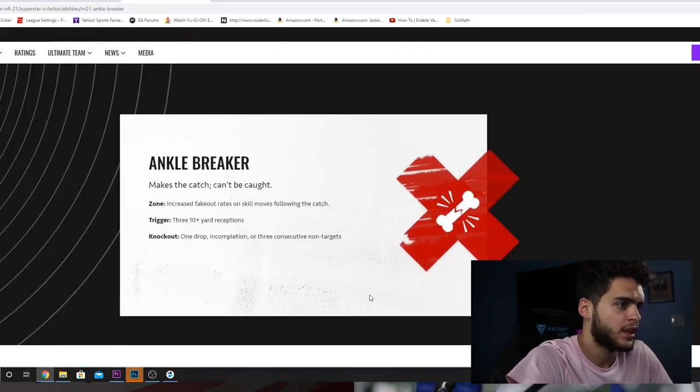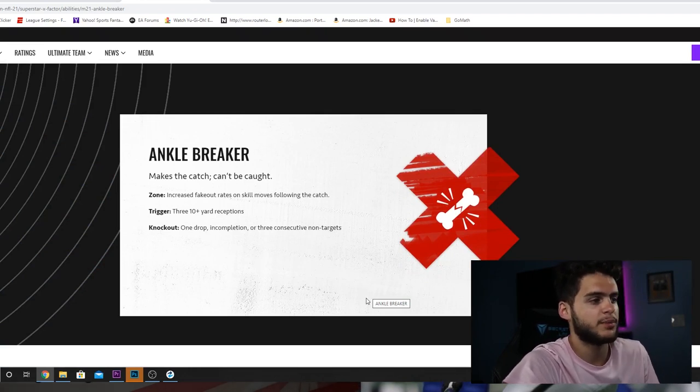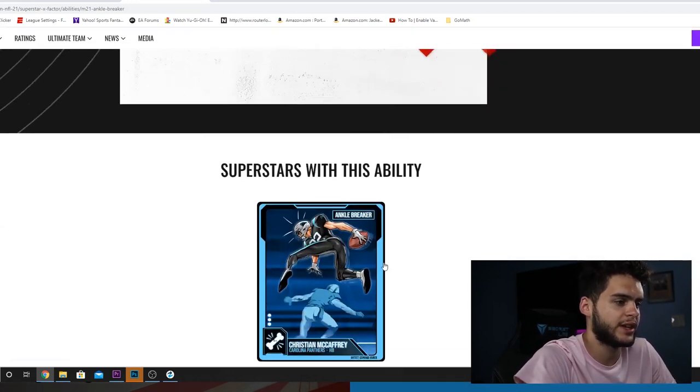Let's go for your Ankle Breaker. Makes the catch, can't be caught — increased fake-out rates on skill moves following the catch. Three 10-yard-plus receptions is how you get it. One drop, incompletion, or three consecutive non-targets. Now, that sucks. I mean, you're going to have to target him pretty much every set of downs or else he loses it. I really don't like that extra one in there.